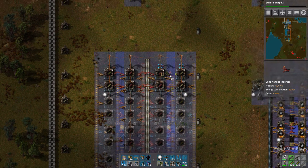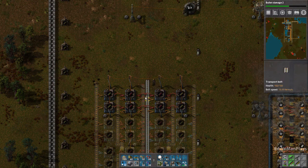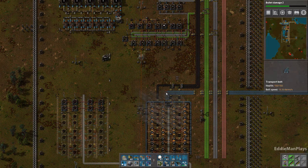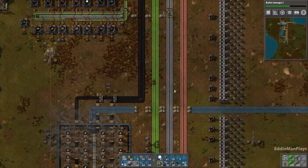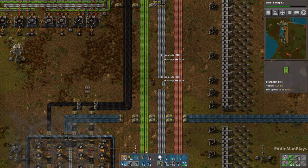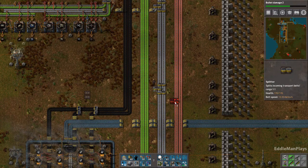So the long-handed inserters on each side pull in copper on one side and steel on the other and vice versa. So we need to bring the copper, and we actually need two iron for one copper. We're just going to have to leave it at what it is.